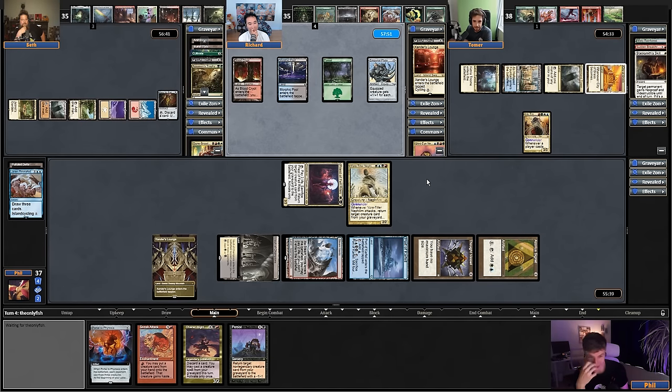I'll just crack this now. We're going to not-black because somebody put Urborg. Oh, I don't even run black. There's Battle Hymn, right — add a red mana for each creature you control. There's got to be a ritual that targets a creature that doesn't make you sack it. Look at Sudden Breakthrough — make a treasure. That kind of works. That's it.